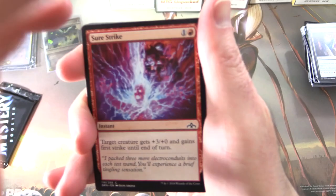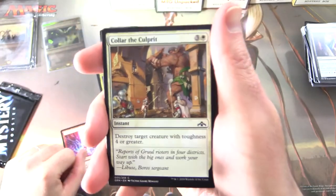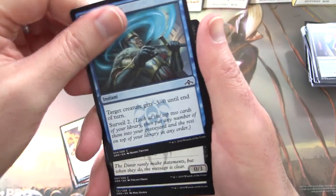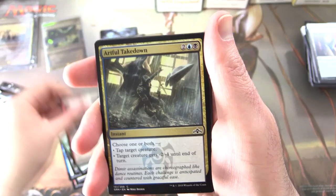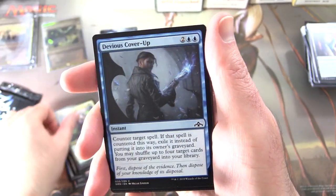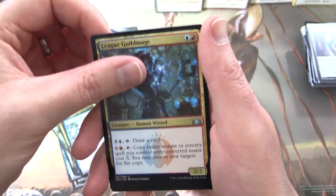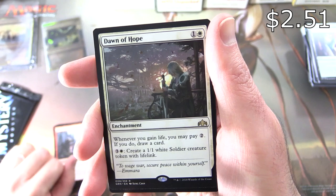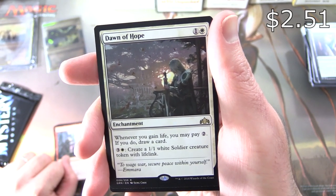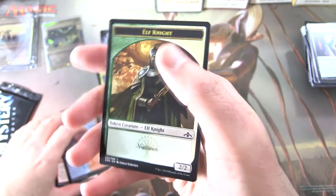Guilds of Ravnica — we struck out on the shockland in Allegiance, so maybe in Guilds. Sure Strike, Collar the Culprit, Dazzling Lights, Barrier of Bones, Dimir Dissident, Fresh-Faced Recruit, Artful Takedown, Sauroform Hybrid, Devious Cover-Up, Rhizome Lurcher. Uncommons: Chemister's Insight, League Guildmage, Street Riot. The rare is Dawn of Hope — enchantment for two. Whenever you gain life, you may pay two; if you do, draw a card. For three and a white, create a 1/1 white soldier creature token with lifelink. And an Izzet Guildgate and an Elf Knight token.